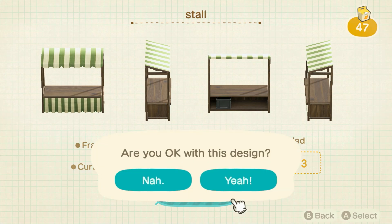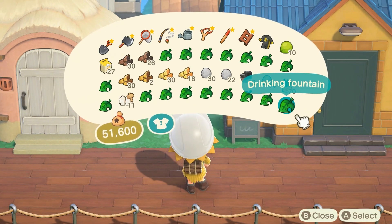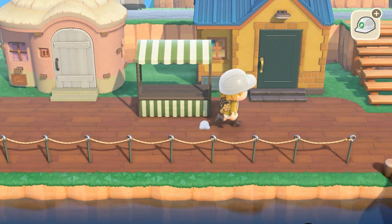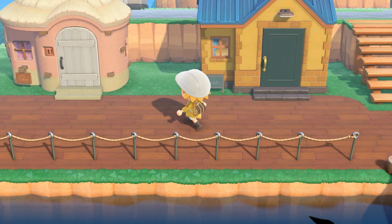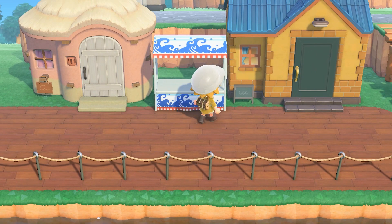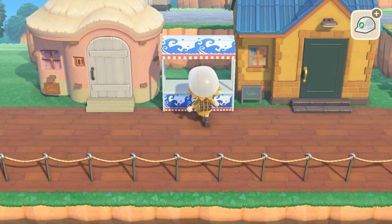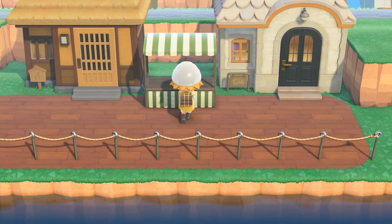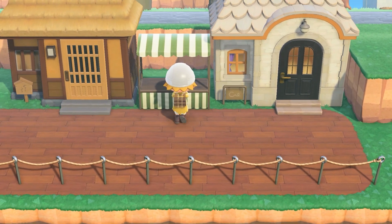The stalls themselves, I always envisioned going between the houses. So we'll put one here, and this is actually the one I want on the other side — we'll put the lighter one here. I'm not quite sure how far it's going to stick out yet. I also know I'm going to put some stuff behind it, but for now let's just put it right there off the path. And we're going to put the other one right here, just off the path for now.